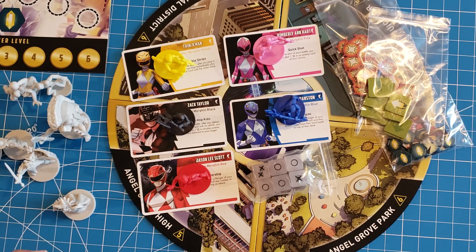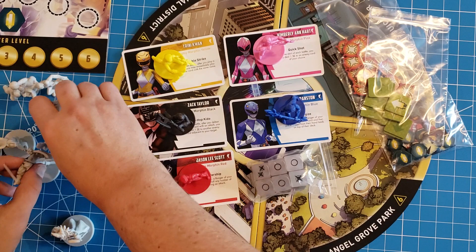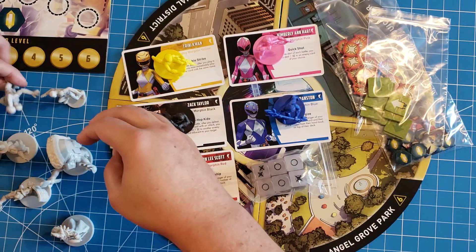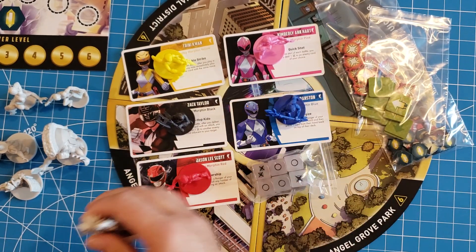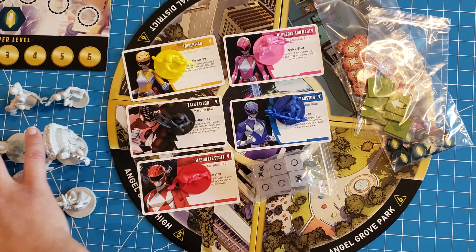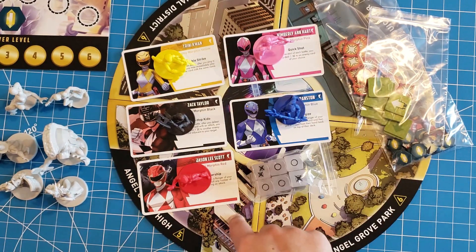Now let's talk about what that base content is and why it might be a little lacking. Every game you fight one boss, two monsters, and two different putty types. Within the base game your only options are two different foot soldier types, one of four different monsters, and one boss — which makes replayability very limited, especially with a stable group.